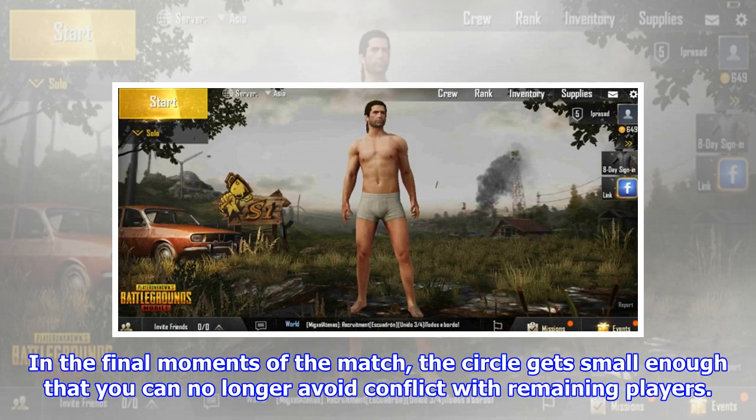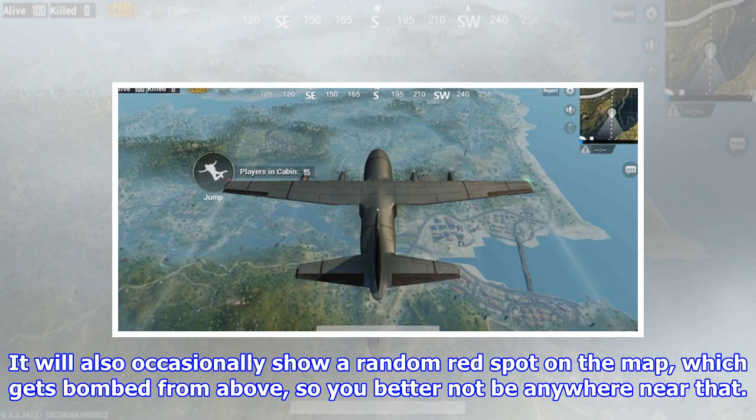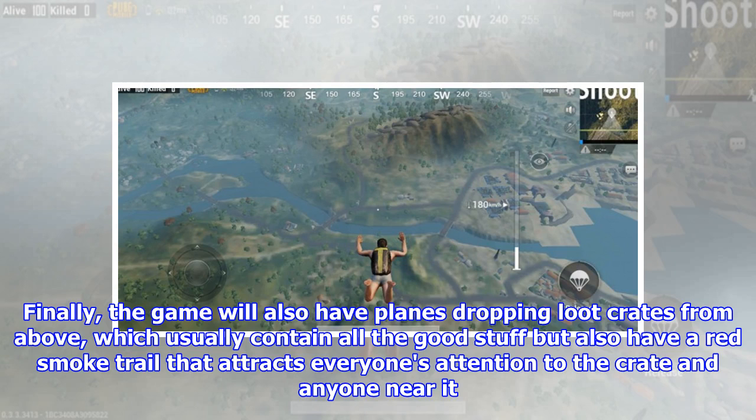In the final moments of the match, the circle gets small enough that you can no longer avoid conflict with remaining players. The map shows you what the current play area is and what it is going to be after the timer runs out, so you can move there in time. It will also occasionally show a random red spot on the map which gets bombed from above. Finally, the game will also have planes dropping loot crates from above, which usually contain all the good stuff but also have a red smoke trail that attracts everyone's attention to the crate and anyone near it.